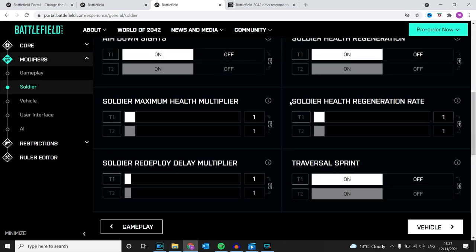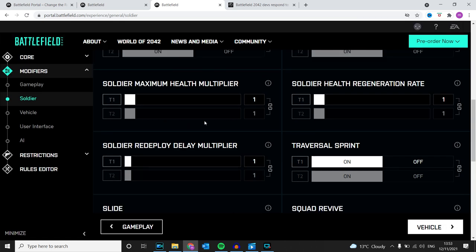This is the soldier details. I would change it to instant death and turn off fall damage. Just send it to your liking.